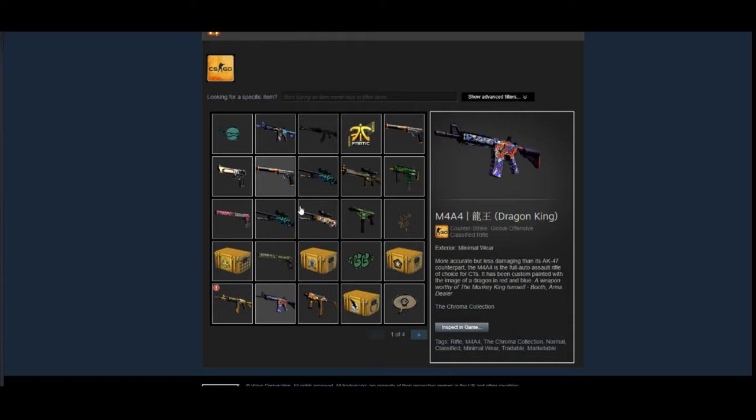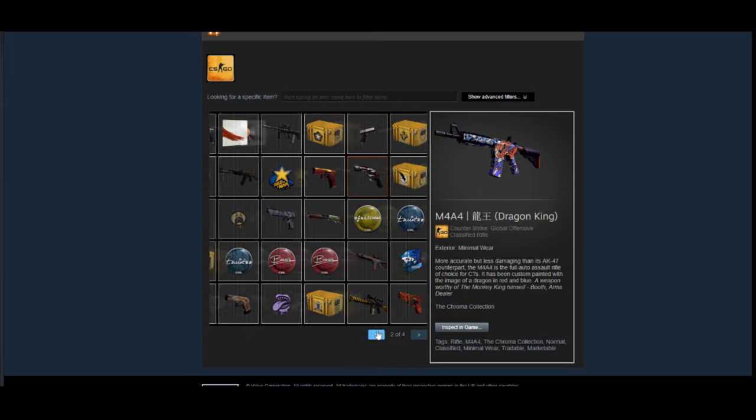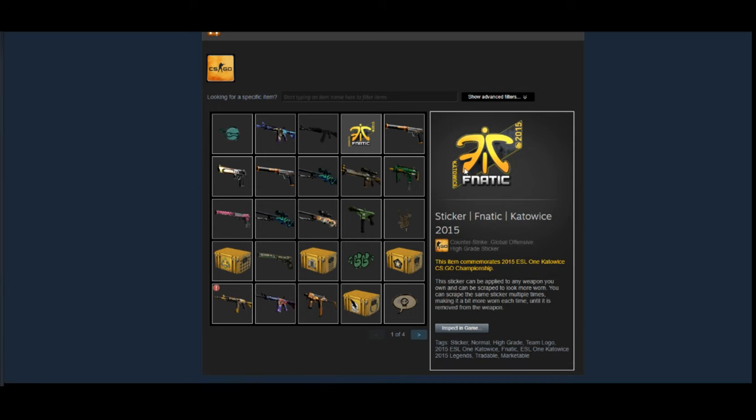He could definitely go in on another Dragon King — that would be a decent choice going forward. Other than that, I think that about does it for his inventory. I'd say probably go for more of these Katowice 2015 non-holo unapplied stickers — the Fnatic ones, the Vox ones, the Virtus.pro ones — all of those are pretty good. I think they're going to see another big rise in price soon.